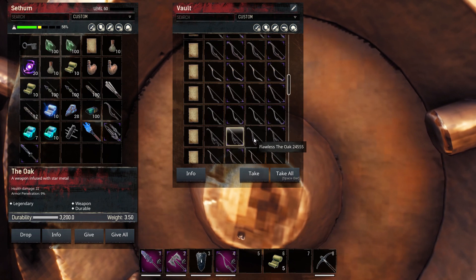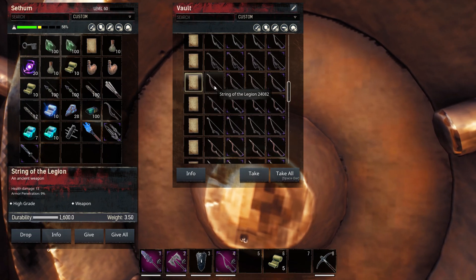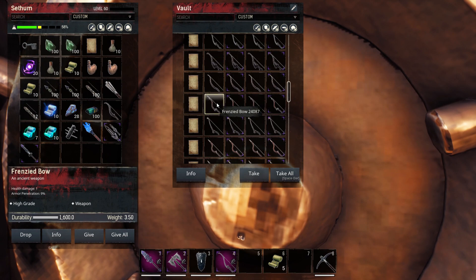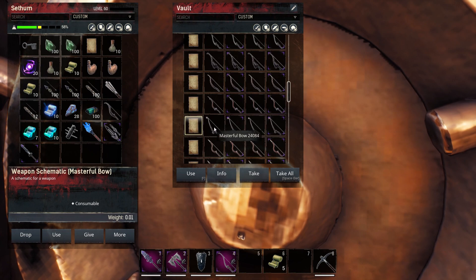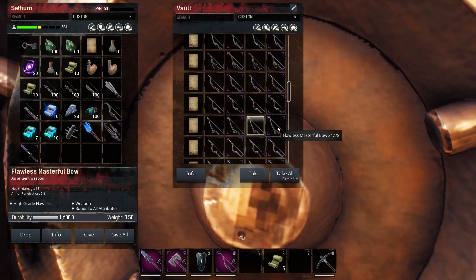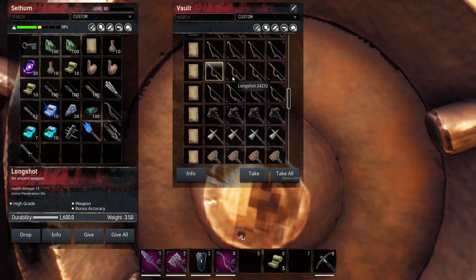We now have the Oak — this is durable, has a lot of durability on it. Nothing too important with String of the Legion, so I'm going to show you the recipe as well. I did spawn all of these in and it took a long, long time to arrange them and sort them out in the vault. Bonus to all attributes on the Masterful Bow. And Long Shot is bonus accuracy — this makes plenty of sense; accuracy is a stat that you want to have for an archery build. And we have Huntress — as you can see this is how it scales up.